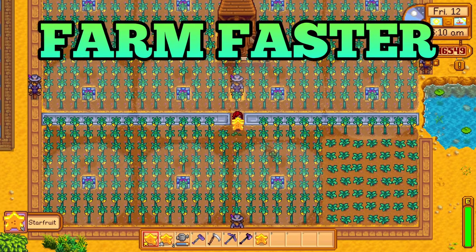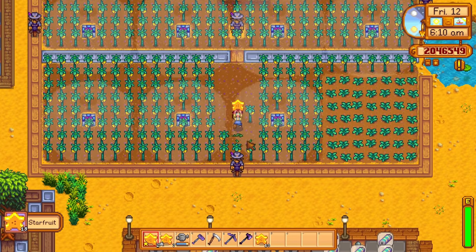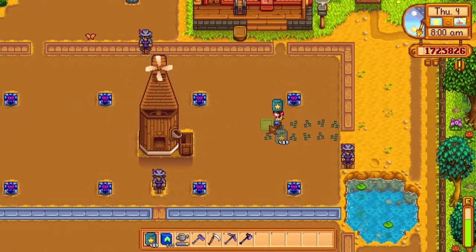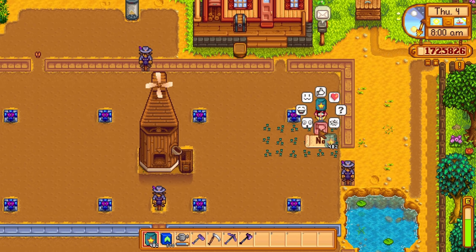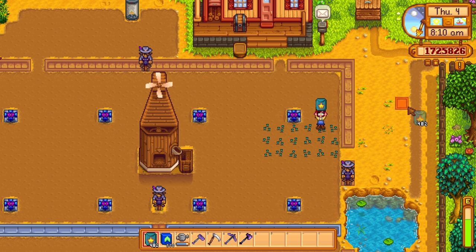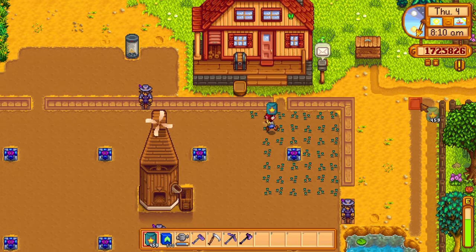Planting tons of crops can be really tedious, especially if you also intend to place down fertilizer on top of your planted crops. Luckily for us, there is a way to make planting crops much, much easier. All you need to do is hold down right-click and place your mouse anywhere on the screen. Now just walk over your tilled soil and the crops will automatically be planted.